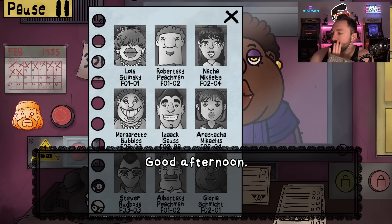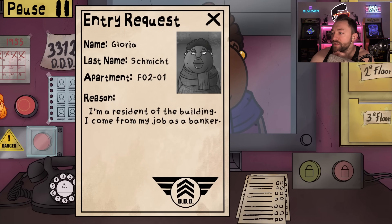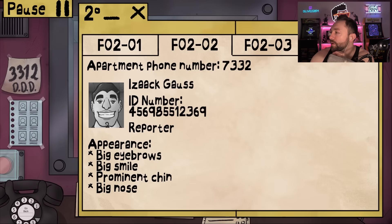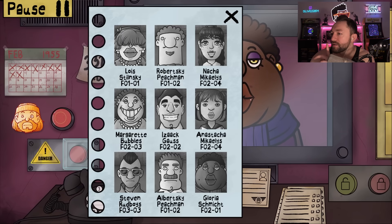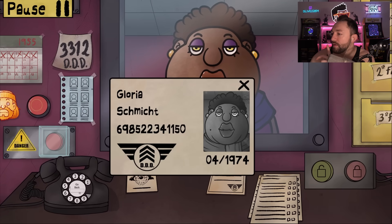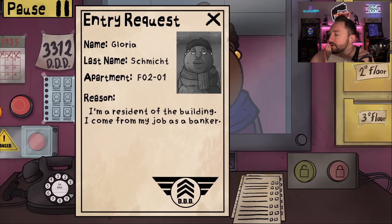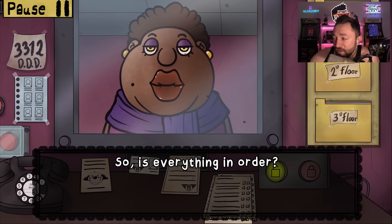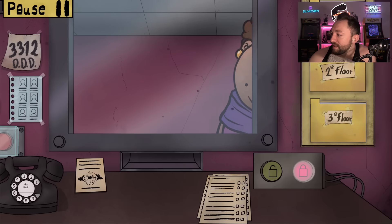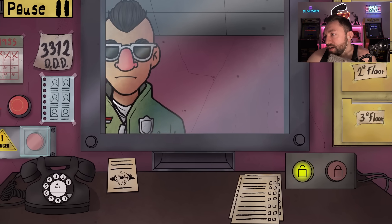Finally someone who looks normal — Gloria Schmidt, I talked to you earlier. She's a resident, banker, F201. We let her husband Arnold in — now it's Gloria. Brown face, mole on the right cheek. She's on the list, ID is not expired, has DDD logo, number 1150. Everything looks good. Finally, somebody who's not a doppelganger. What's our next person?